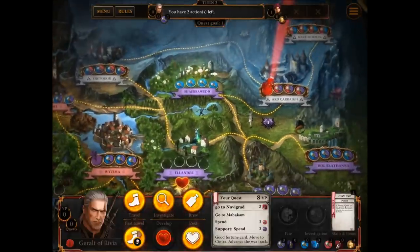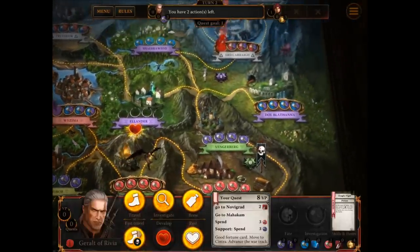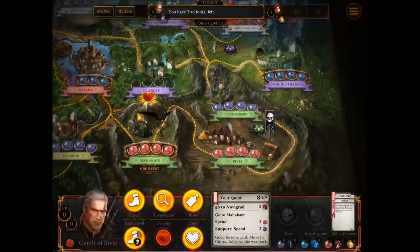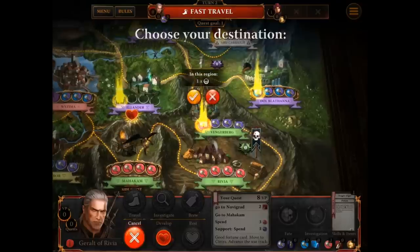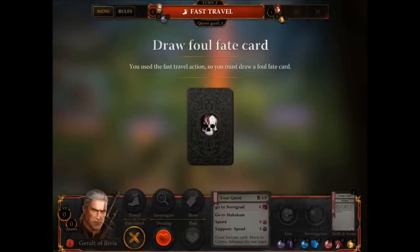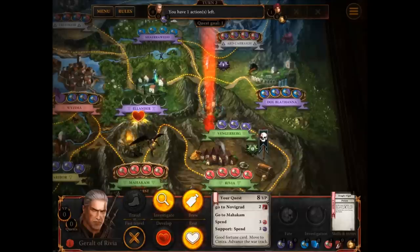Where do I need to go? I need to go to Mahakam, which is right the way over there at the bottom. So I should probably head in that direction. Let's do a fast travel — that allows you to move two spaces rather than one, but it has the effect that you're going to take a foul effect card. We're going to head south to Vengerberg, which warns me there's a foul effect in the region. The card says: lose two victory points, and every other player must lose one victory point or suffer a foul effect. Okay. It doesn't put me into a negative, so that's the best that could have happened.